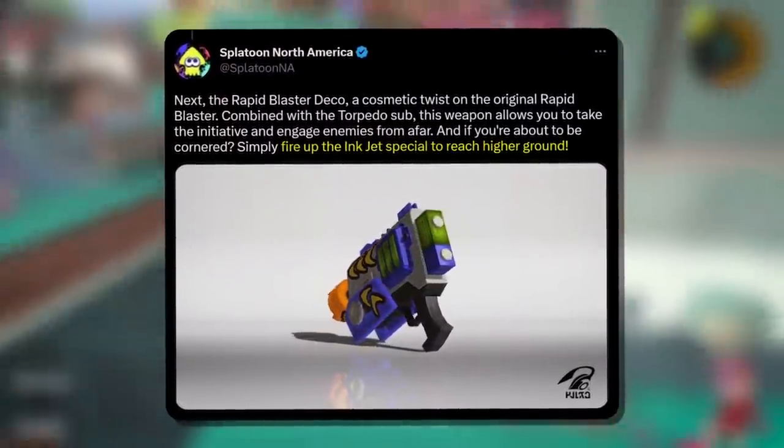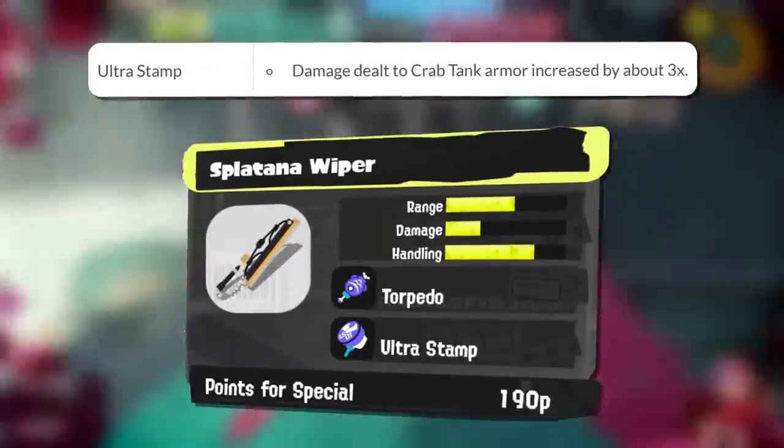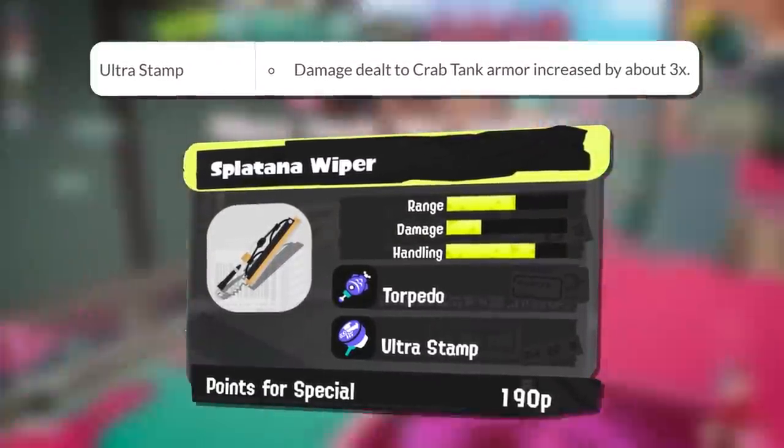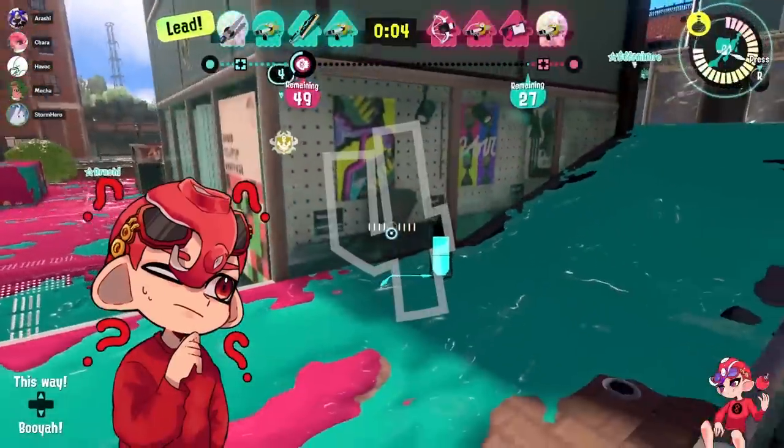Stuff like the new Rapid Deco is now going to be a lot more threatening since it's a weapon that can damage the Crab rider and now reliably break it with the special. Stuff like Splatana Wiper will also be a good bit better against it because of the special buff, but as a whole these feel like weapons you would run alongside the 2x Splash.